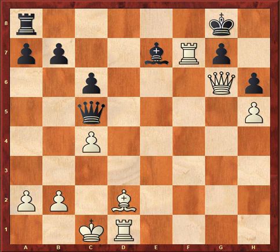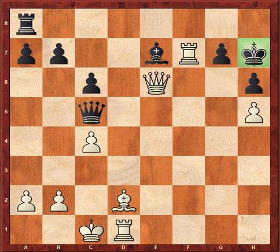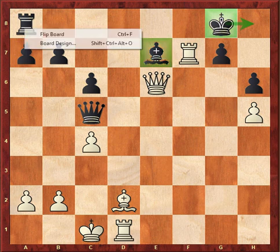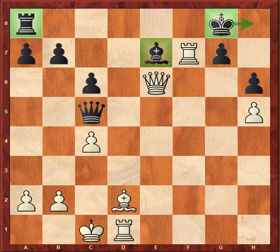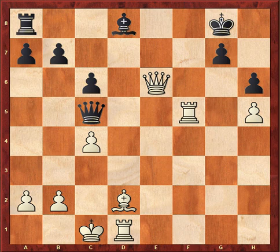The next step will be easy to do. If you move the bishop or move the rook, you will see the mistake. I will move the bishop as an example. If you discover the queen, you will attack the rook.